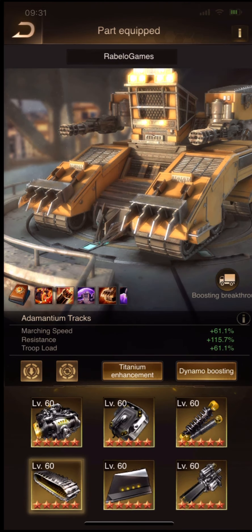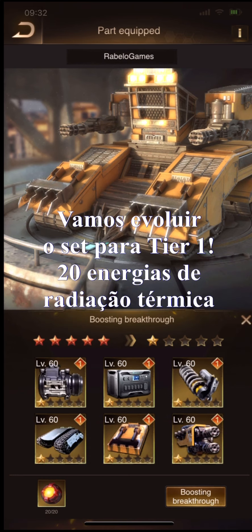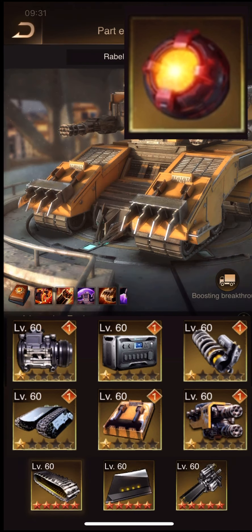All parts are now upgraded. Now it's time to upgrade the Bunny Blade to tier one! For the tier one Bunny Blade set, you need 20 heat radiation energy. You can get it in some packs in the game.